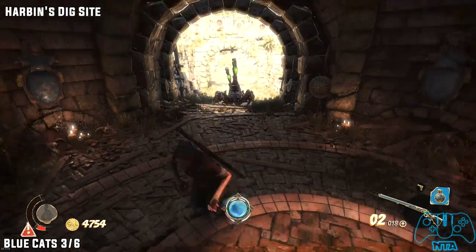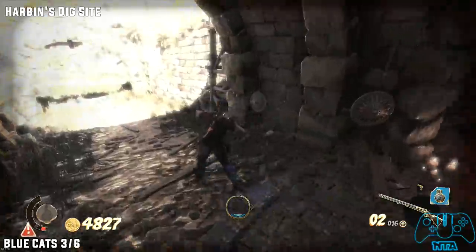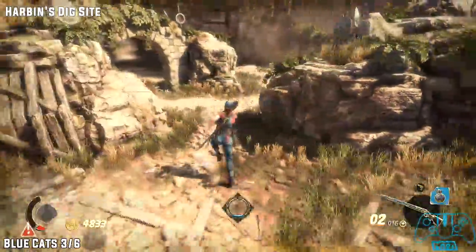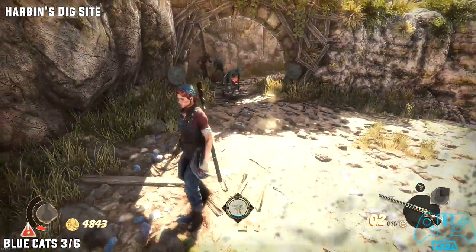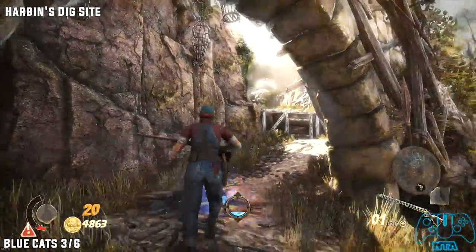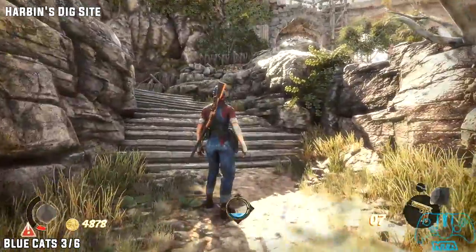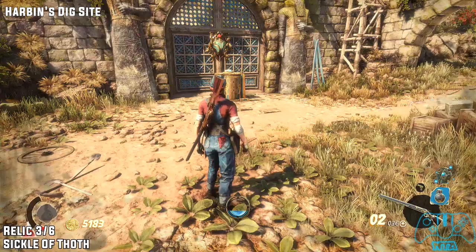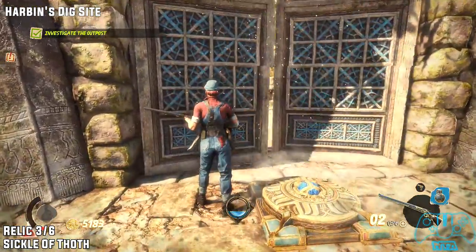Blue cat three of six. From the previous location head back through the archways. This time stick to the right and go through the archway — a few mummies will spawn. Once you've dealt with them, go up the first climbable object and then go forward slightly. Keep an ear out for the blue cat sound; once you hear it, turn around — it'll be on this little hillside. This one took me ages to find; I just did not see it.